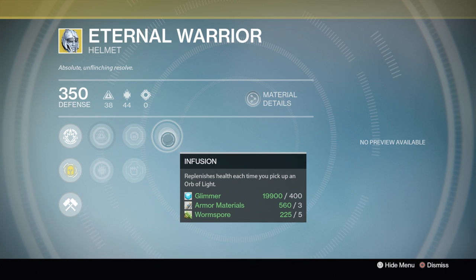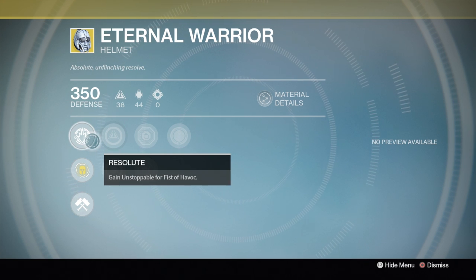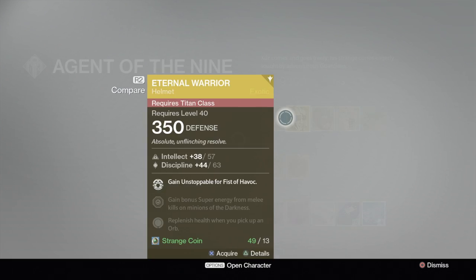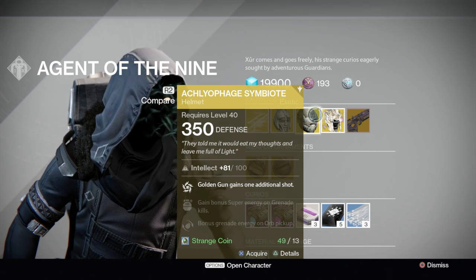The Titan helmet is pretty bad. It has Hands-On, which replenishes health each time you pick up an orb, and Resolution, which gives a boost of force for Fist of Havoc. None of that is really useful — just trash, throw that away.